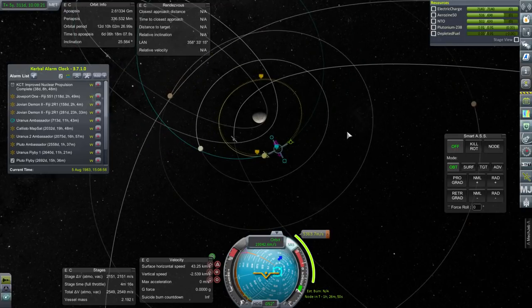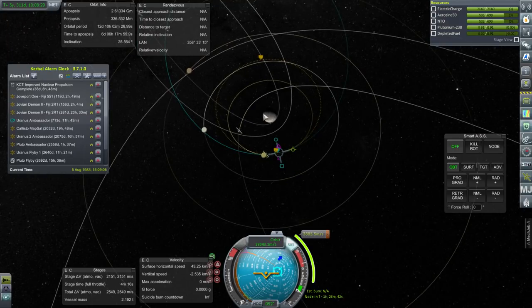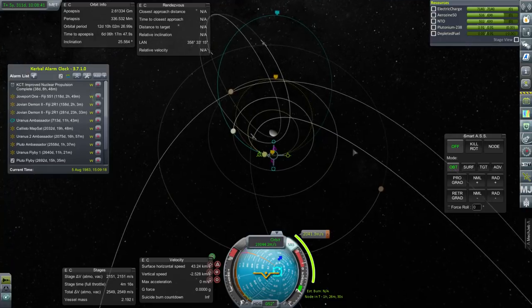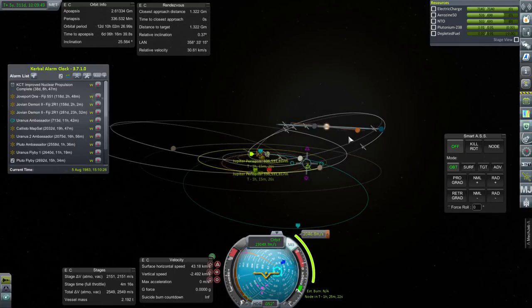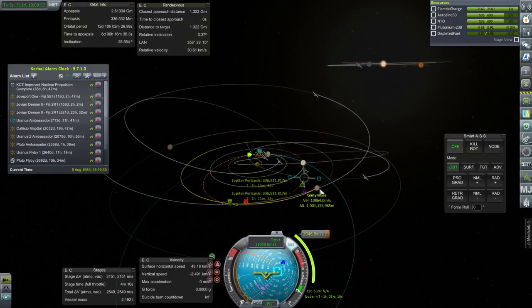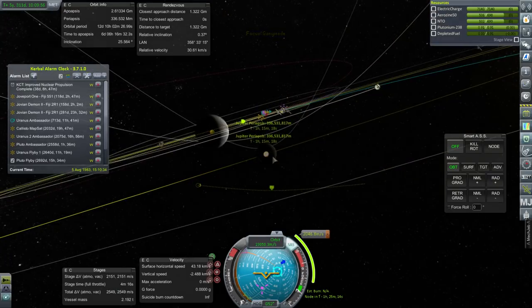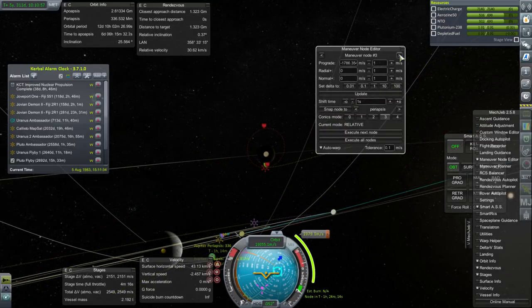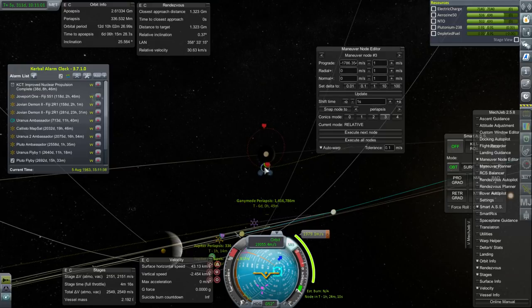But maybe after a few more Io flybys, Europa or Ganymede would become a better target. Let's see - if we just manually retro here, Ganymede is a mere 2,000 on that side. So it's the next orbit around. Then we have a Ganymede periapsis, but how much to actually make orbit around it? Are we talking about less than 500? We really want to be in a polar orbit that's low enough, and that's not going to be low enough right there - 1,700. Not Ganymede just yet.